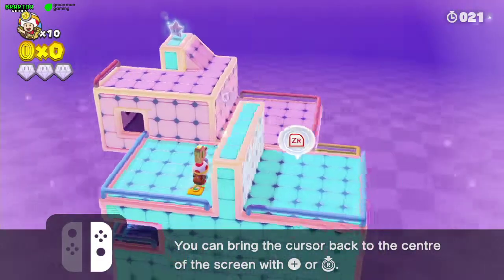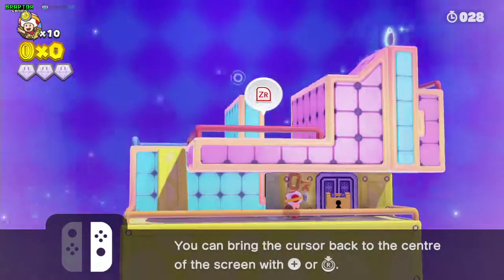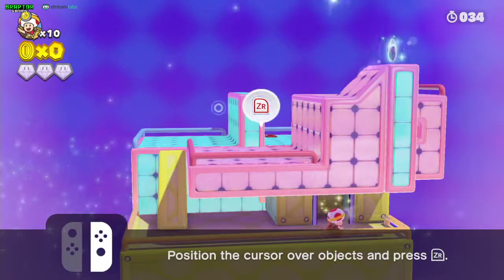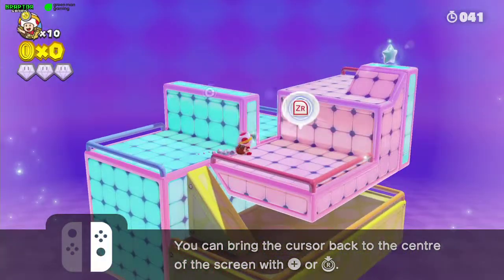Come here and get the key — get down below the pink block, open the door, and you have the first gem. The first gem is right here.